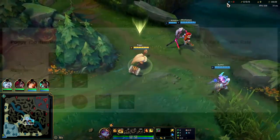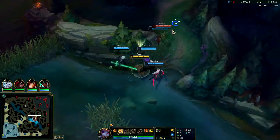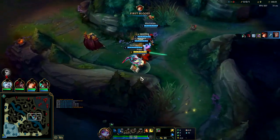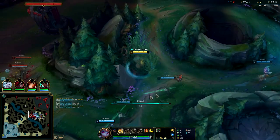Poppy top is crazy right now. The recent buffs to Sunfire Aegis and other tank mythics have pushed her over the top, along with buffs to other tank-style items. Her most picked build right now using Sunfire Aegis has a 77% win rate — pretty nuts. I'm going to be showing you guys how to play her and what this build looks like.